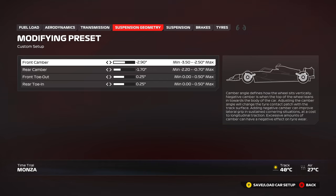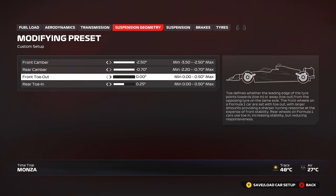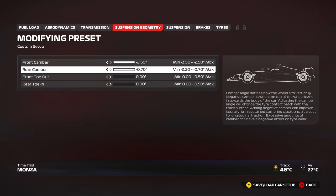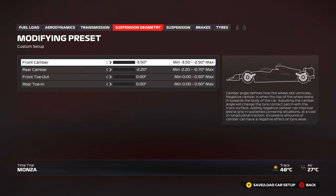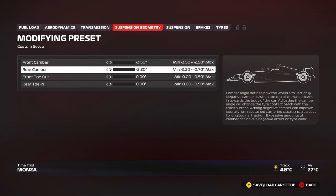Suspension geometry. In F123, you'd be running front camber all the way to the right and front/rear toe all the way to the left — that was considered the fastest way in that game. But unfortunately that was wrong. If you want to go faster through corners, you usually need to add camber, and fortunately this game has fixed that. So you want to be running maximum negative camber and minimum toe — or all the way to the left for everything.